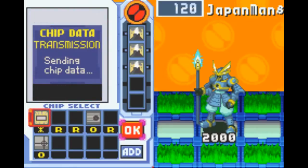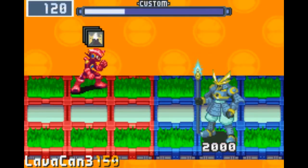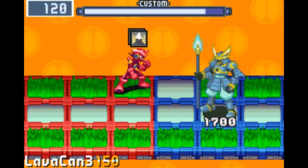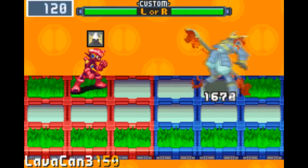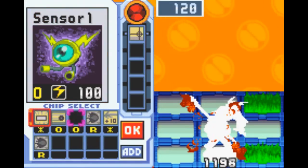So the first thing you'll notice is that there are a bunch of grass panels in the field. That's why I put in a few lava cannons. And if you use your chips carefully, you can get maximum damage with all three by only using one or two grass panels at a time per lava cannon, without having to use a grass sage or anything to replenish them.